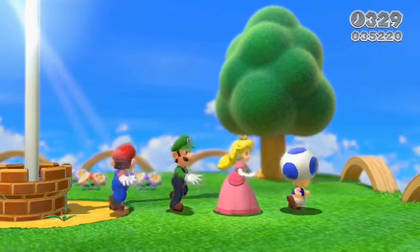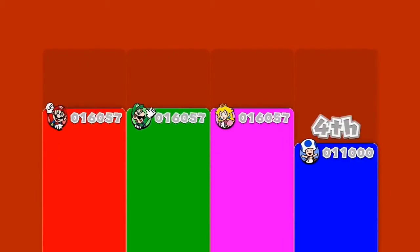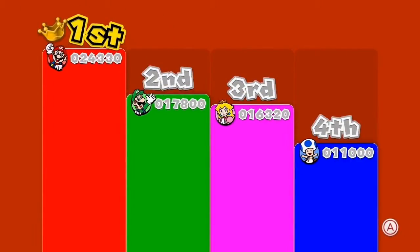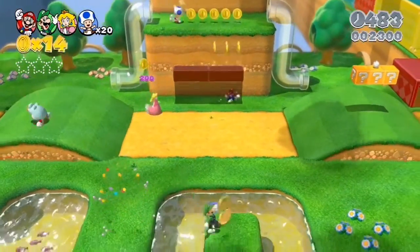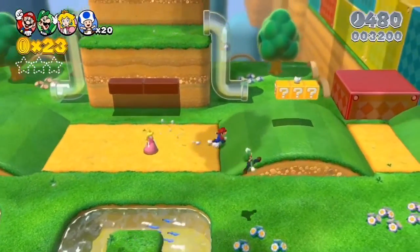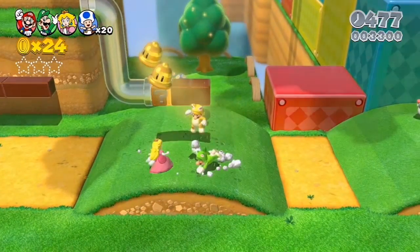When you clear a stage this time, you'll see a result screen. In multiplayer mode, you'll see a graph that shows who got how many points. Seeing the score in multiplayer really changes how people play. For example, you'll all race to get a certain item because it's worth a lot of points, and you'll find yourself wanting to play levels repeatedly to beat your friends' scores.